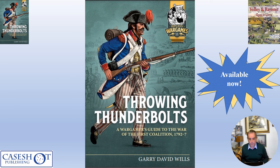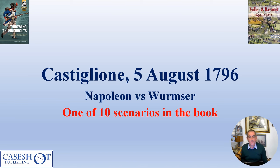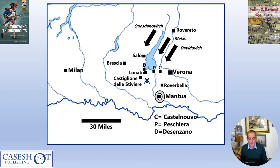The book has recently been published by Helion and is available to buy. The Battle of Castiglione pitched Napoleon against Wormser, the Austrian general making the first of four Austrian attempts to relieve the siege of Mantua in northern Italy. It's one of ten scenarios in the new book. Wormser sent several columns down either side of Lake Garda toward Mantua, and in response Napoleon used the strategy of the central position. The climactic battle of the campaign came at Castiglione.